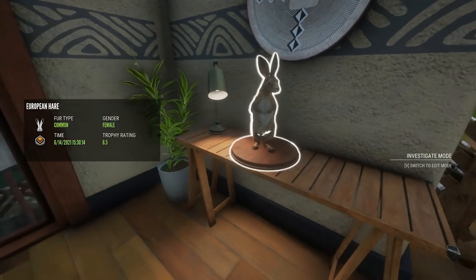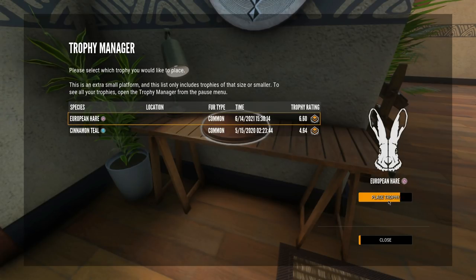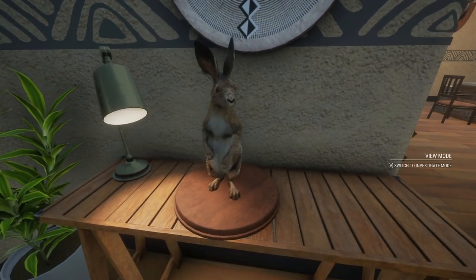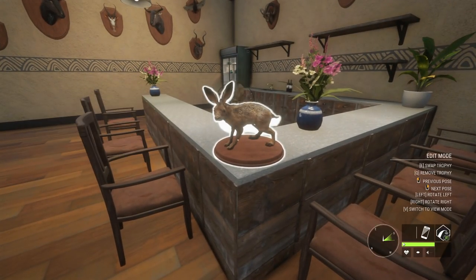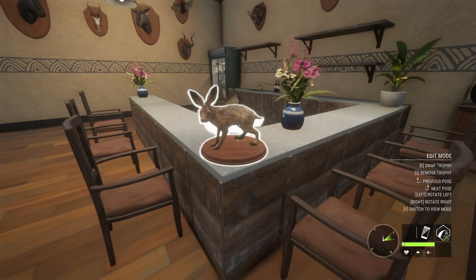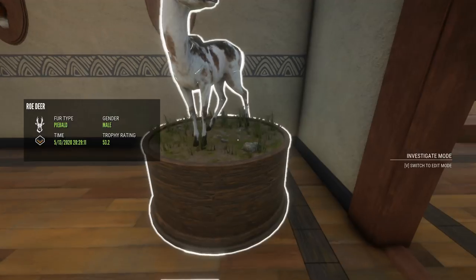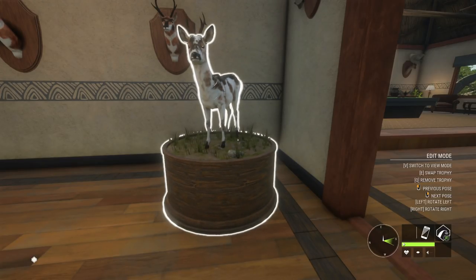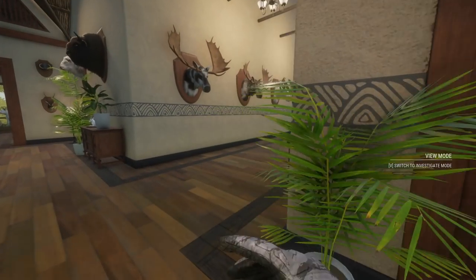There's something a little bit strange about this European hare - it says 6.5 trophy rating right here, but when I pick it up and put it down it says 6.60, so it must have been just barely below - probably like 6.5999 or something like that, so it ends up saying 6.60 in the actual trophy manager. But that's pretty cool - we got ourselves a European hare. I thought I'd only had one previously but it looks like I had two, so this would be my third diamond. I got the last one back in December 2019, so it's been a long time. This has actually been a really successful hunt - we managed to get three new trophy lodge additions, which doesn't happen a lot nowadays.